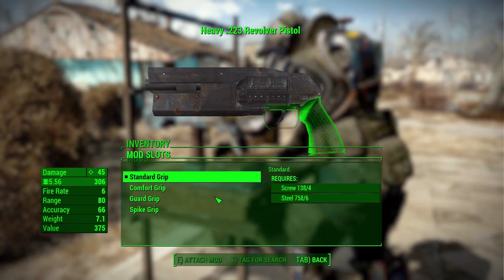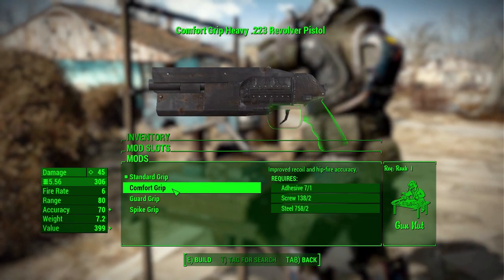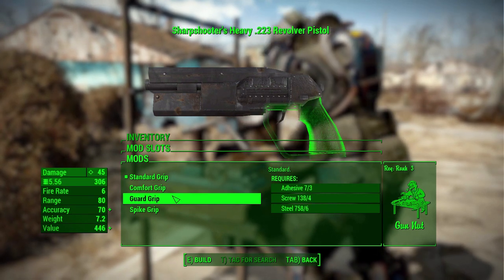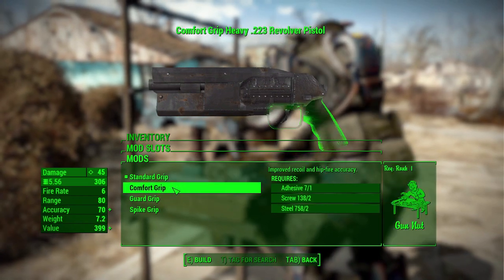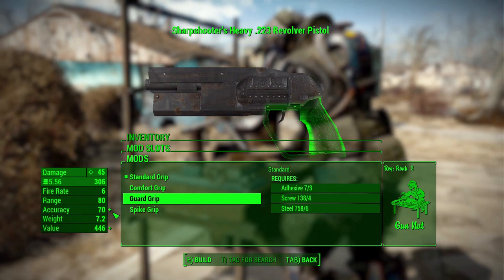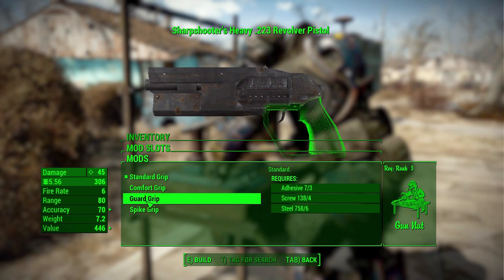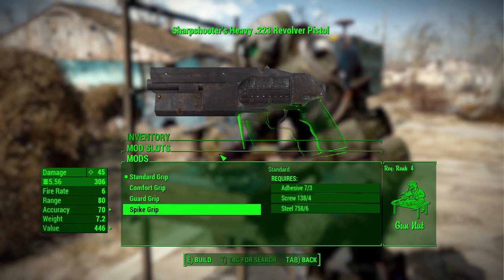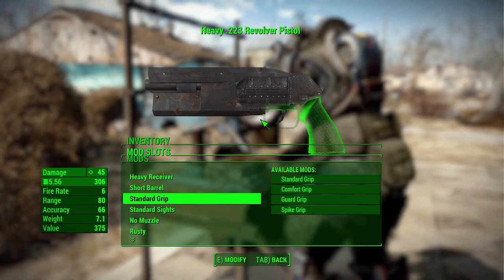Next, we have the different grips. We have the standard one, a comfort grip which will improve recoil and hipfire accuracy, a guarded version which has a small accuracy boost, and then finally a spiked grip which will add a nice little bit of spikes to the front for a bit of melee damage. Always good to have.